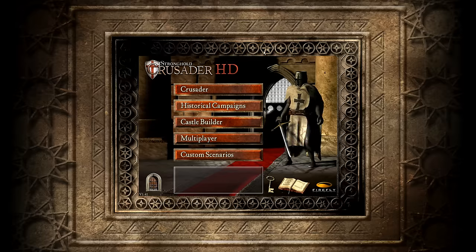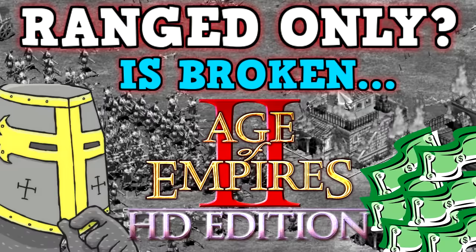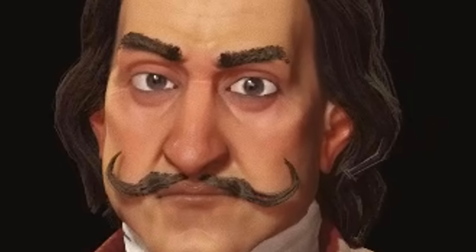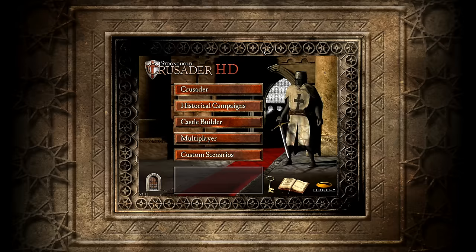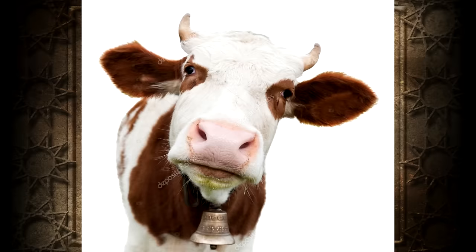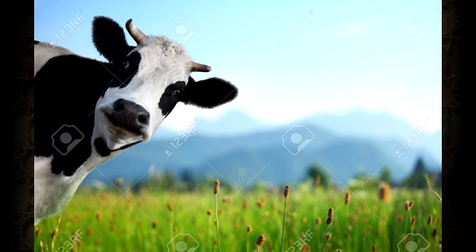So what will we be doing today? I've decided we're going to break the game using its single most overpowered unit. Some of you might be thinking - maybe it's a fully kitted out knight, a horse archer, or just an absolute spam of archers. But no, there is one much, much more overpowered creature in this game, which some of you might have overlooked as just a mere resource. Ladies and gentlemen, today I'm going to show you the magical power of the cow. Stronghold Crusader HD - cow-only world conquest.